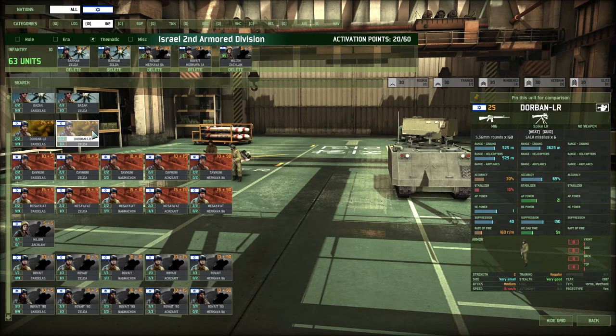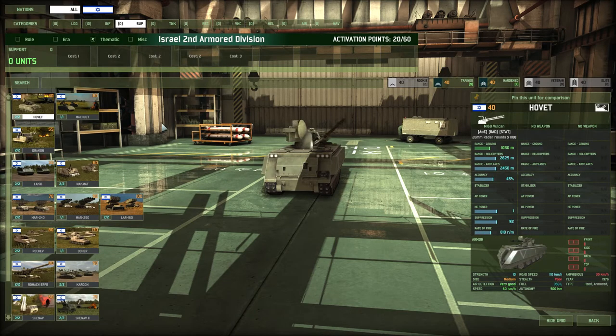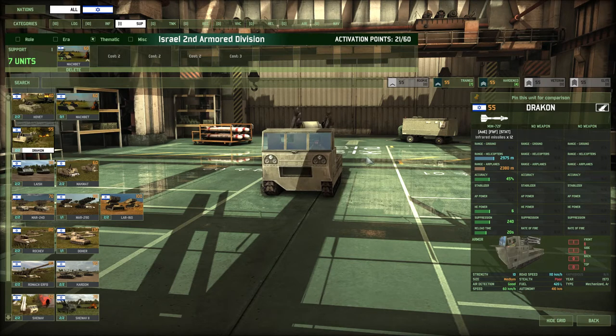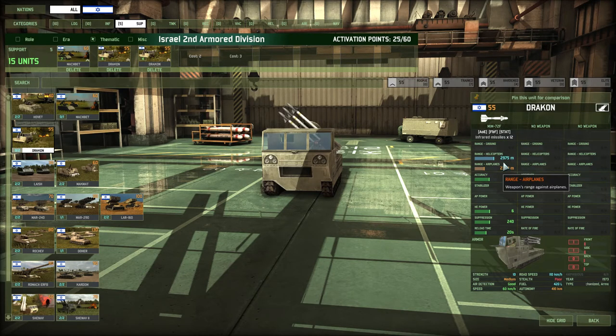We don't really need these spike missiles as much, because we are going to get lots of AP in the future. We are going to definitely need very good AA. First thing we are going to get are Macbets — that is a must. The Drakons are also a must. I am going to get two cards of these hardened. When the Drakons first came out they were 2,650 range, and that made Israel virtually completely countered by the Soviets — all they had to do was get a K-52 and an MI-28. But now that this can actually intercept helicopters with infrared, it has definitely put Israel back into the fight.